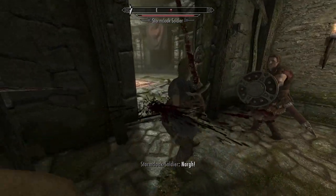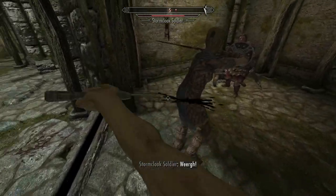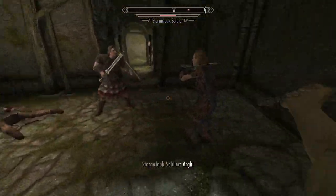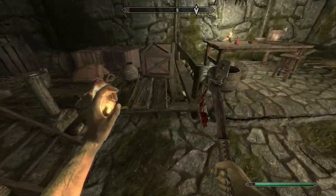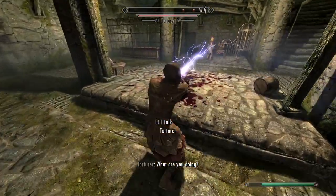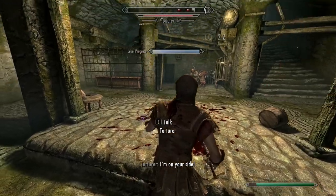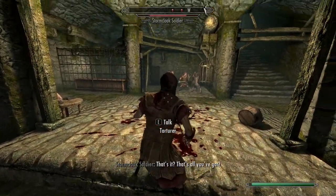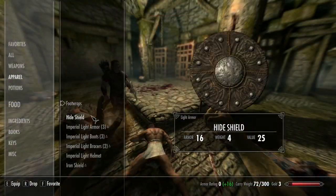The game plan inside Helgen is pretty simple: train your one-handed or two-handed depending on your character. Stay behind Hadvar, let him take all the hits, and try to get as much XP as possible. Loot ingredients, potions, and ingredients for vegetable soup. Make sure you take the sacks as well. Once you get to the torture room, if you joined the Imperials, you can kill the torturer — he has valuable armor, but it's not easy.